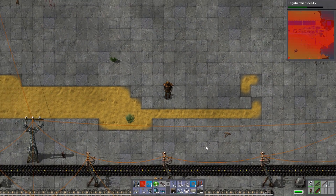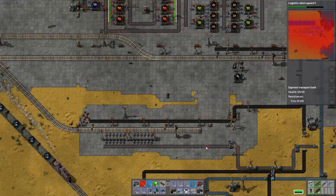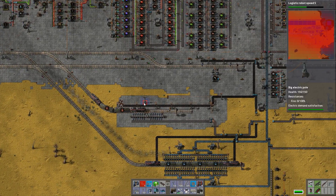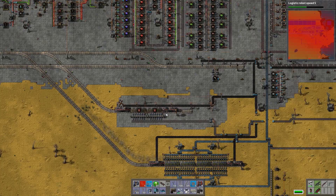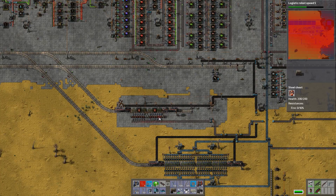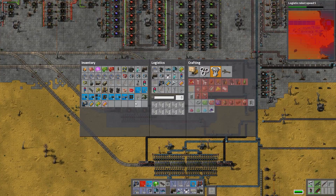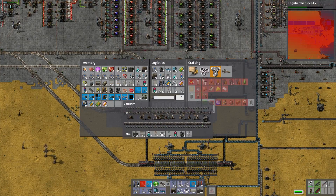Good morning, this is Burnwake, and welcome back. Today in Factorio, we're going to upgrade our copper station because it's obviously falling apart. And we're going to need to put some rail signals in over at that other place where the oil I just got is.